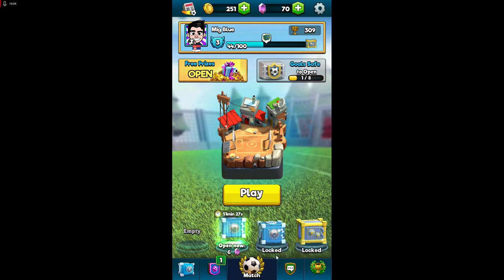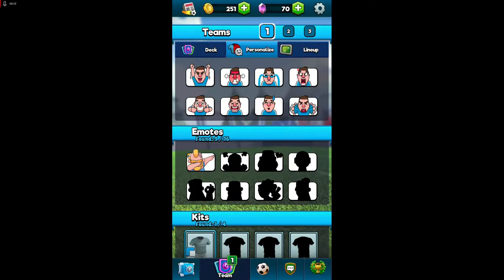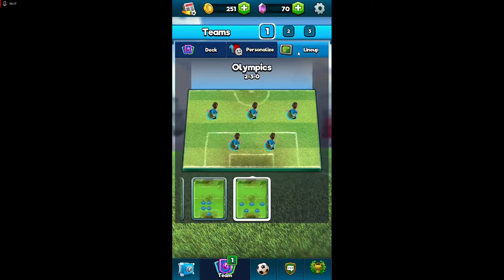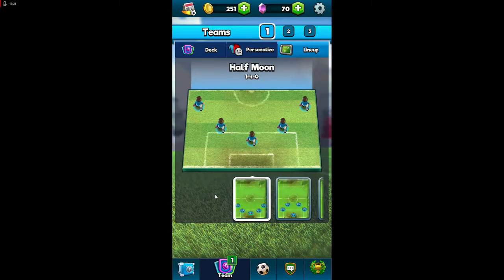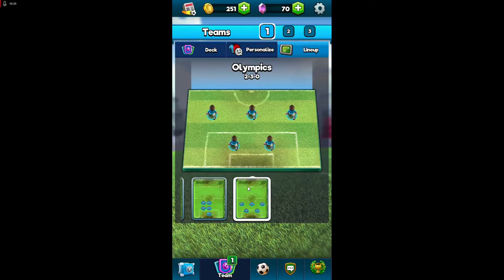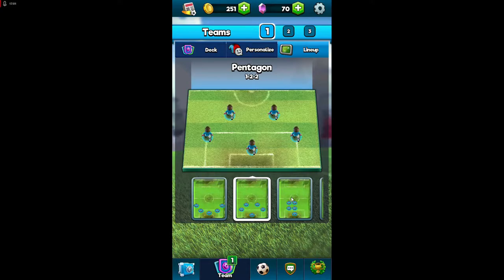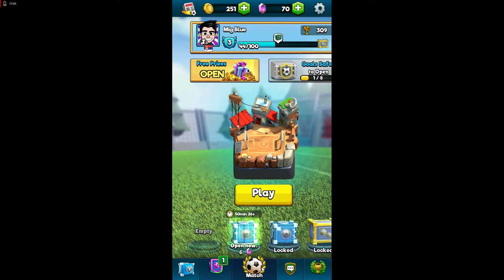Before the next battle, let's talk formations. You can also send emotes and reactions in-game. For lineups, I advise you to use either this one or this one — the one you get from the start of the game is proven to be one of the best lineups until you unlock better ones. This other lineup has just one player defending your goal, which I don't like. Stick with the proven starter lineup — it's very useful.